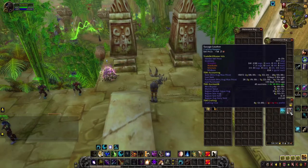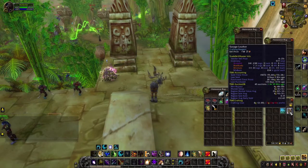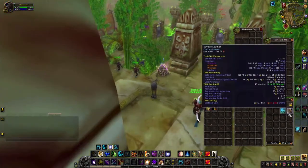The Savage Leather price varies. I've sold it for as low as 2 gold and as high as 28 gold per piece; right now they are around 4 gold per piece.